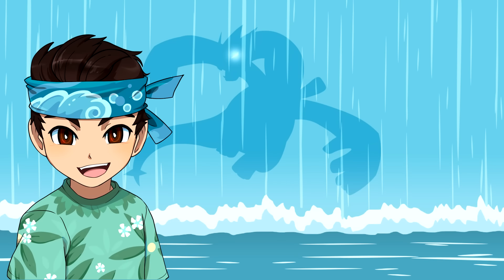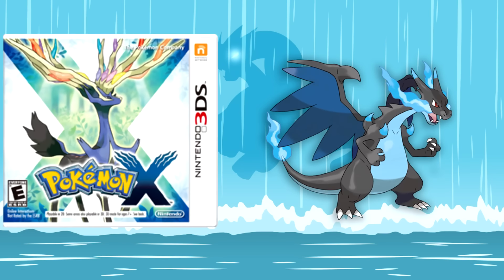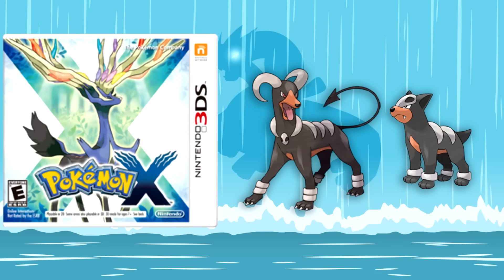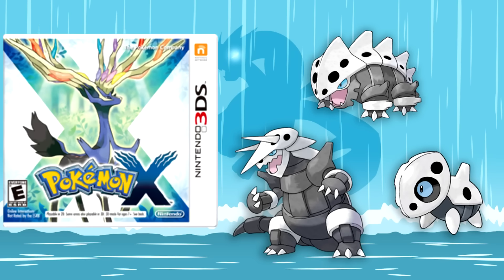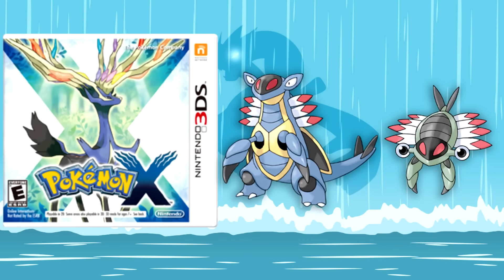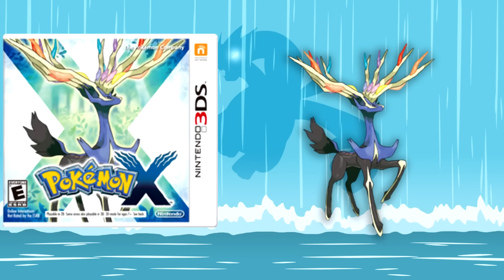And the last games we are going to be covering in this video are Pokemon X and Y. The exclusives for Pokemon X are Mega Charizard X, Staryu and Starmie, Pinsir, Mega Mewtwo X, Houndour and Houndoom, Poochyena and Mightyena, Aron, Lairon, and Aggron, Lileep and Cradily, Anorith and Armaldo, Sawk, Swirlix and Slurpuff, Clauncher and Clawitzer, and Xerneas.